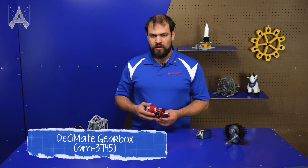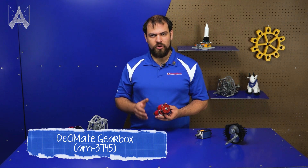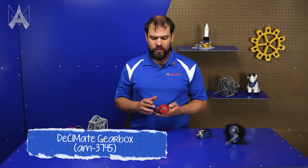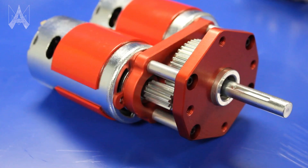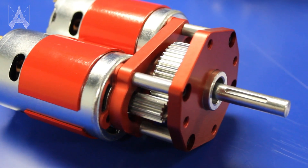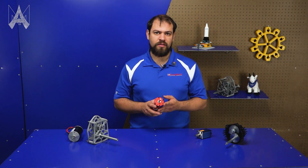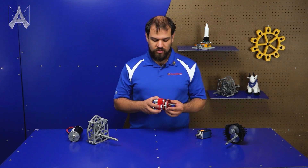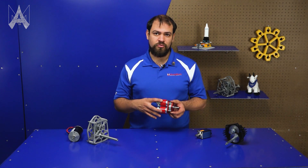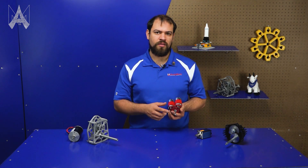This first gearbox is our Decimate gearbox. This one would be pretty good for a shooter motor, but the cool thing about it is it has the same output geometry as a sim motor or a neo motor. You can bolt this up to a gearbox that accepts one of those and use it to put the power of two redline motors into where you would normally only be able to put one sim or one neo.